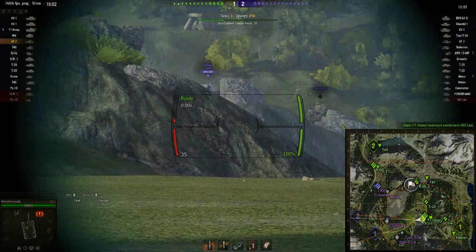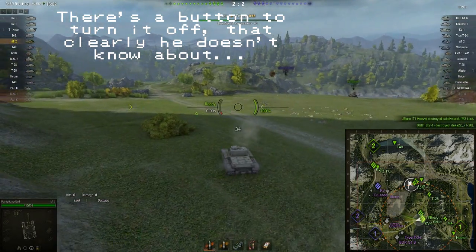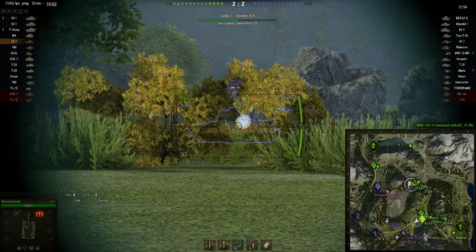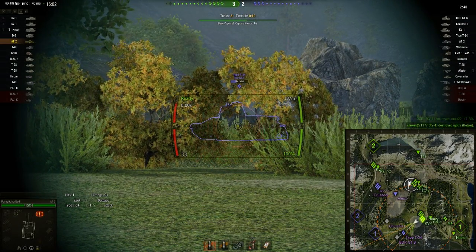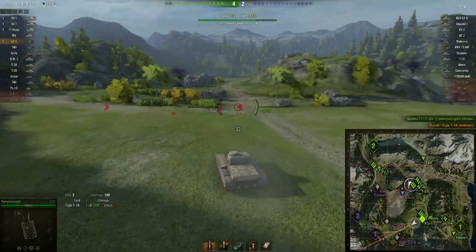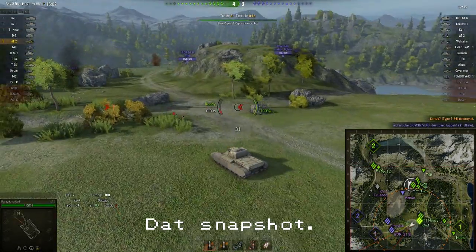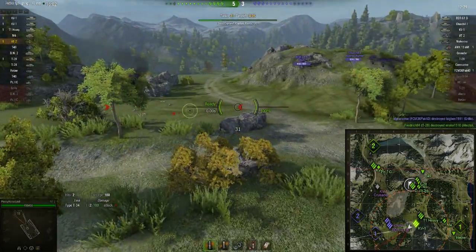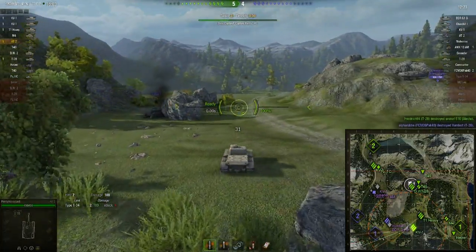Someone else got there before I did, so I'm not convinced about this particular mode yet. Sniping with the derp — total legit, you guys. These days it pretty much is. I know I can basically stand some punishment at this distance. I don't want to get too close because that could be a problem — only mere hundred damage, but derp guns are never exactly reliable. I'm going to do best if I can keep them at a distance, because if I get up close they're going to have a really easy time hitting my commander's cupola.